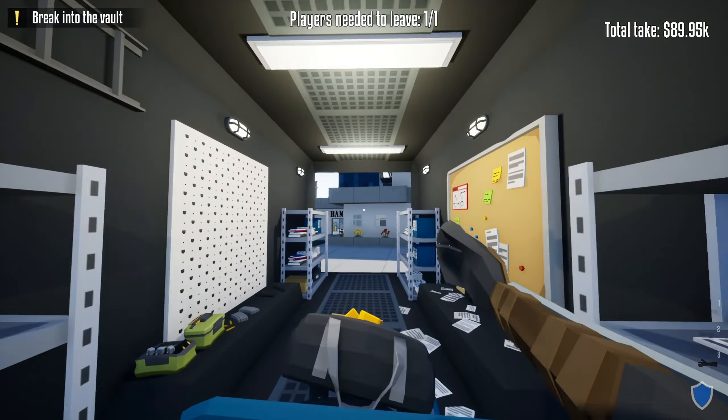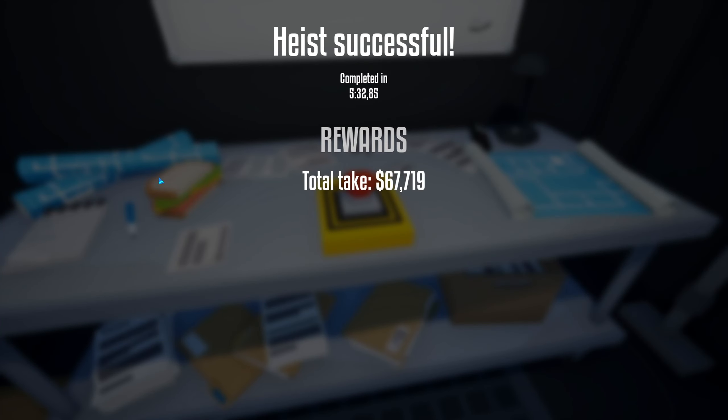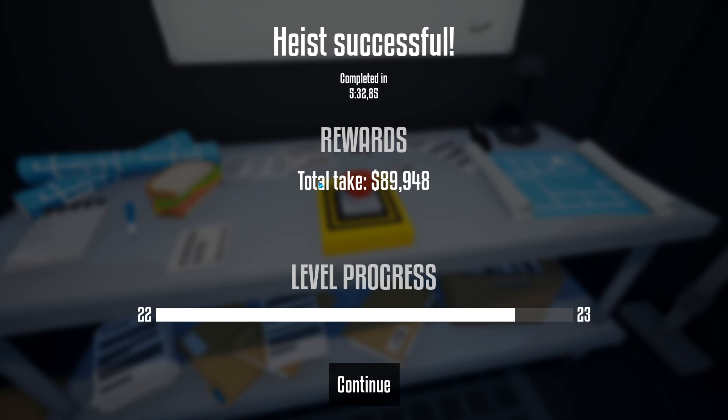As you can see, we are leaving with $89,000 — almost $90,000. So let's send the haul. This was the guide on how to steal Liberty Hub Bank. Thanks for watching, I hope you enjoyed the video and found it helpful. Hit the like and subscribe button and see you in the next video.